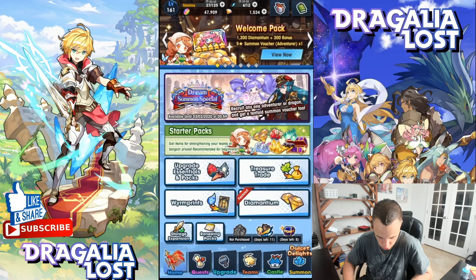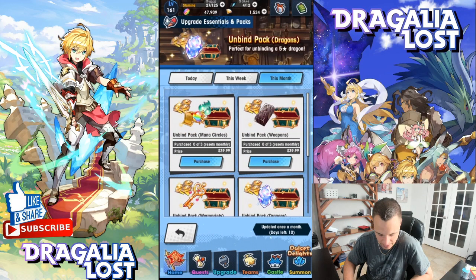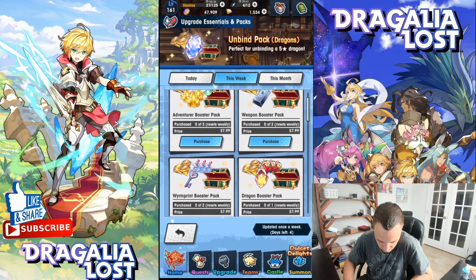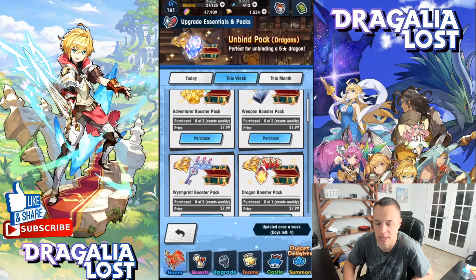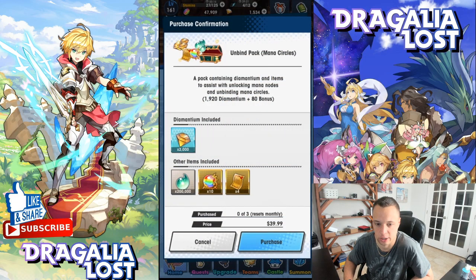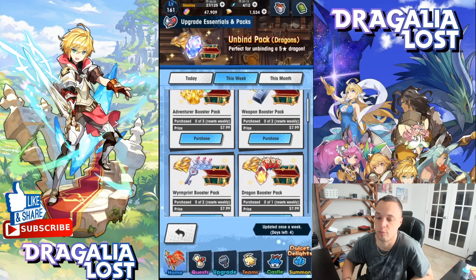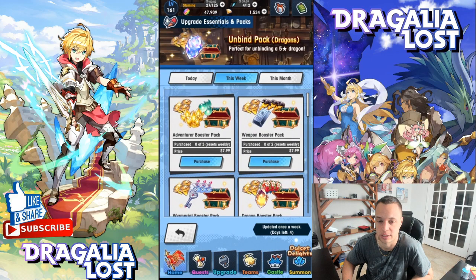In the monthly packs section, you get 400 Diamantium for $8. To get 1200 that way, you'd need three of those at minimum $24. A $40 monthly pack gives you an extra 800 Diamantium plus other goodies. It all depends on what you have access to — sometimes there are really good Diamantium sales, like during the Monster Hunter event or New Year's.